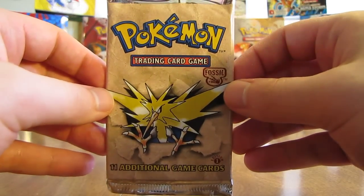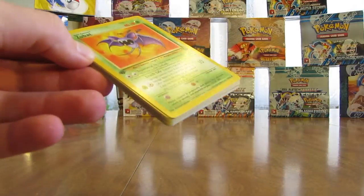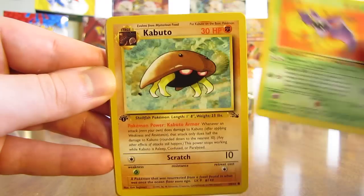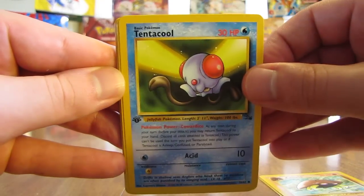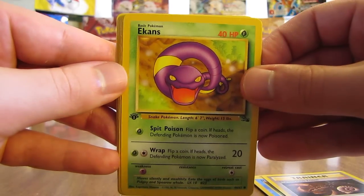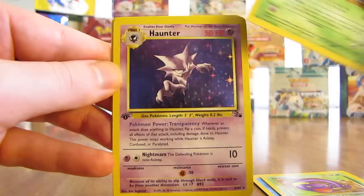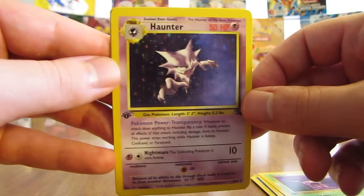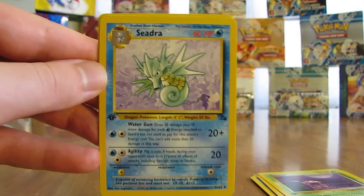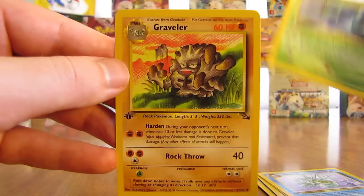Second to last pack has Zapdos on it. Hoping for that Articuno or a Dragonite — or a Ditto, three holofoil cards I'm really hoping for. There's a Zubat, Kabuto, Tentacool, Horsea, Mysterious Fossil, Ekans, there's a Grimer. The rare — it is a Haunter, which is the last holofoil card in this box. So it's a duplicate, a little bit disappointing, but I did get a majority of the ones I was really hoping for. There's a Seadra, Golbat, and a Graveler.